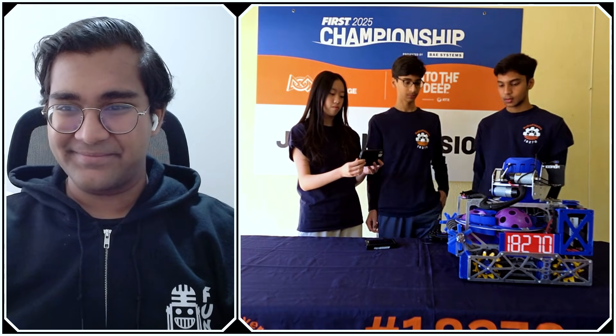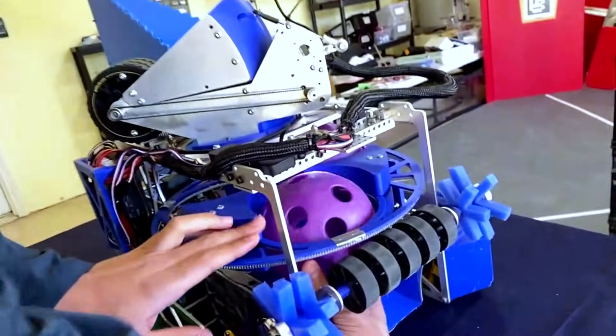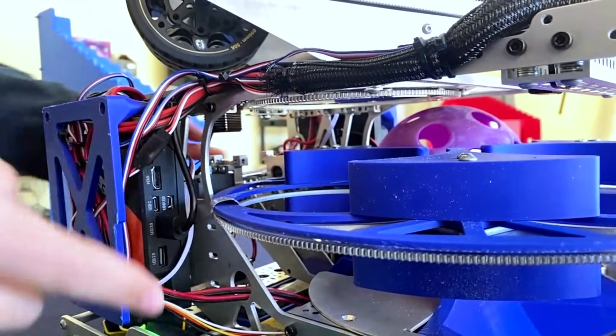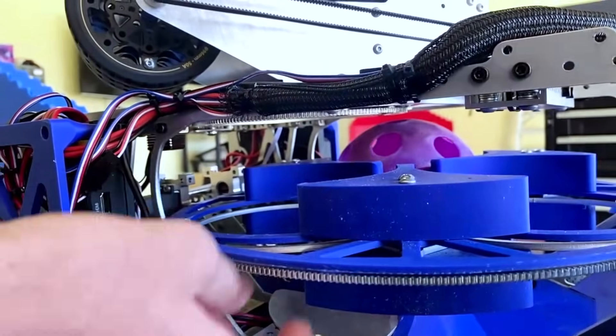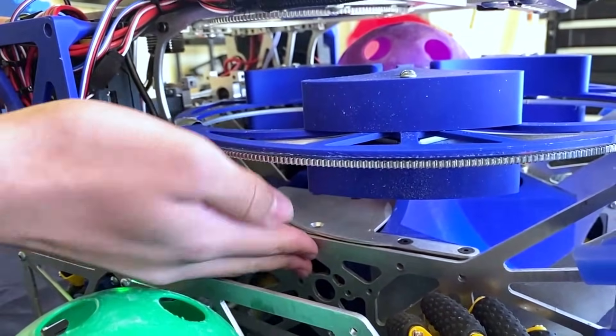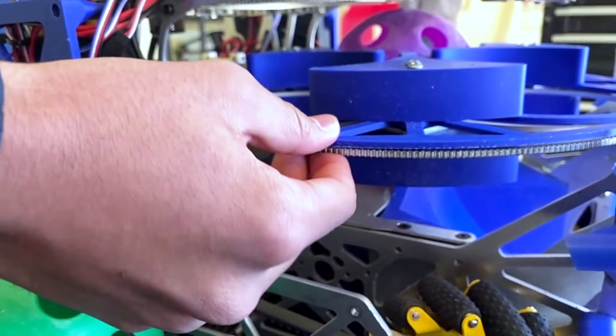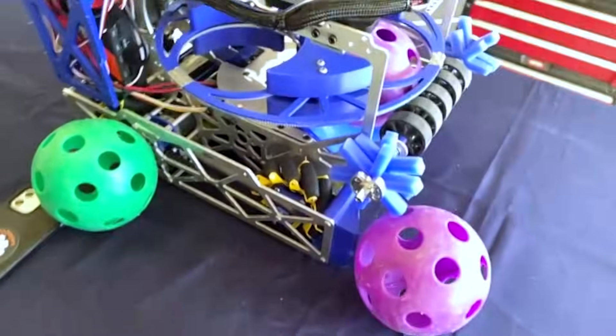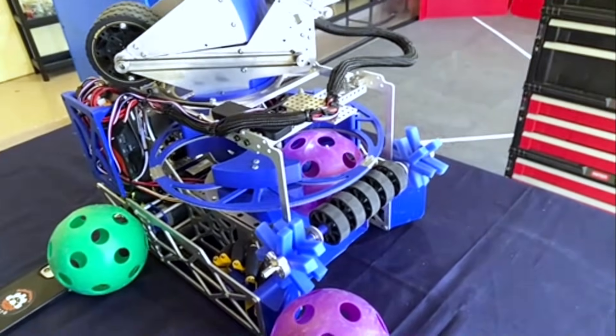Now jumping into your spindexer — why don't you start by giving us an overview of the mechanism? The main part of the spindexer is our big gear. We have a gear at the very edge, which is powered at the back. This allows us to keep the bottom open — the space below the spindexer needs to be very free. This allows us to spin pretty fast because it's using a motor. There's actually a bare motor here at the back — it's just a nine-tooth gear on the bare motor, so the end RPM is about 170-ish.